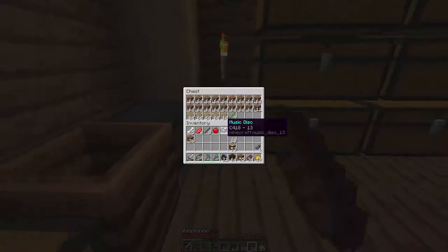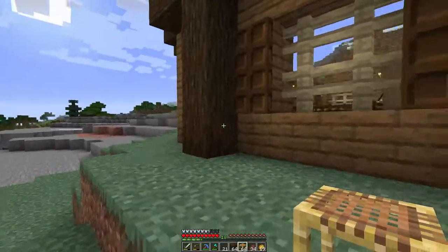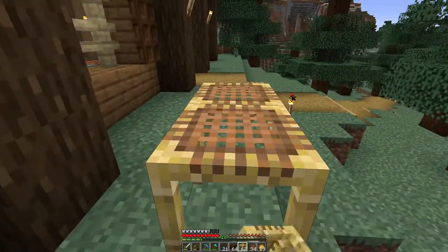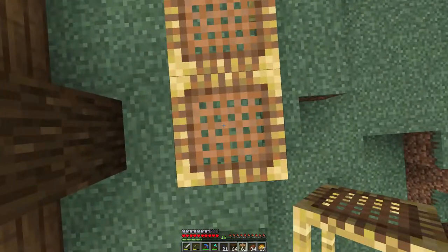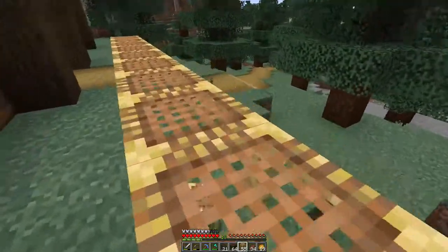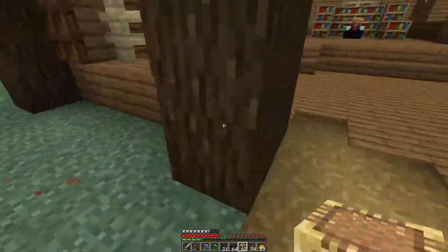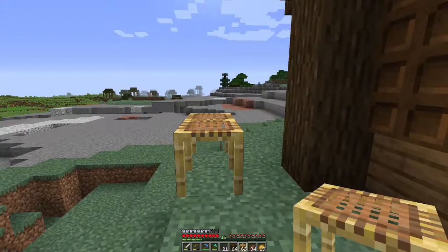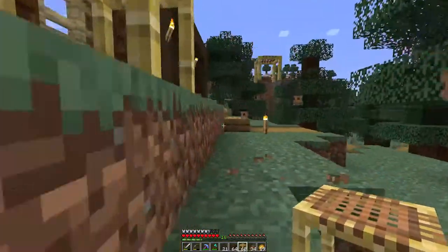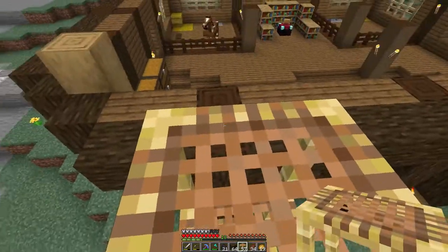I've got a bunch of scaffolding made with bamboo, so I'm going to start work on that. I couldn't figure out why I couldn't place it upwards, but it turns out you need to be shift-clicking — quite counterintuitive, but hey, it works.